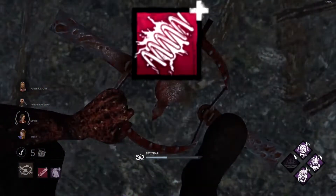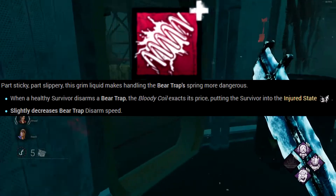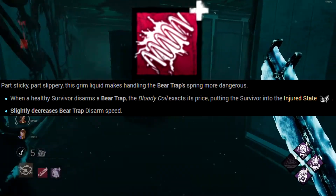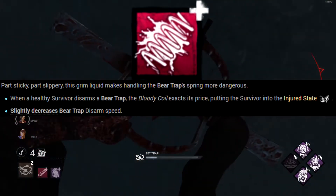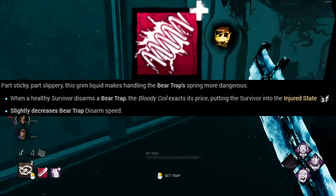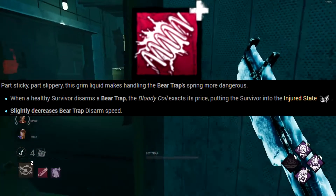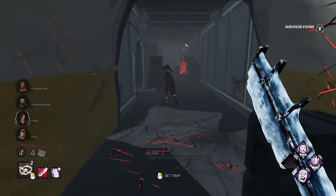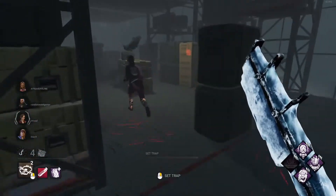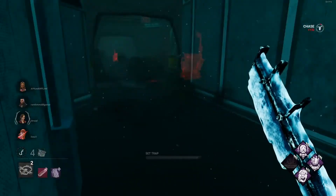A lot of people praise the Bloody Coil add-on because when a trap is disarmed, a healthy survivor becomes injured — almost like they hurt themselves disarming the trap. I personally don't like this add-on because if a survivor is already injured, nothing stops them from disarming your traps. And if they learn you have it, they'll simply avoid disarming traps and run around them instead — wasting your setup time. That'll do it for the add-ons, since the rest are very middle-ground and their effects are mostly covered by the perks and add-ons already described.